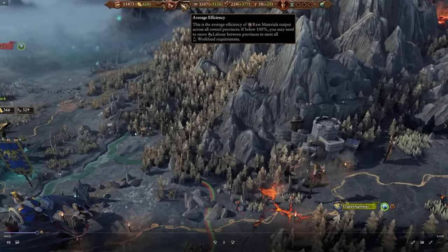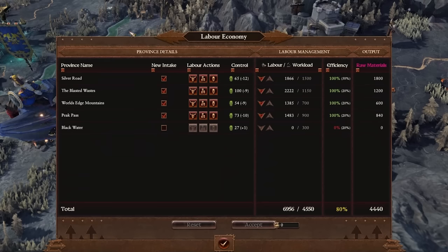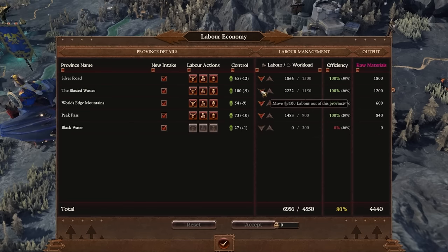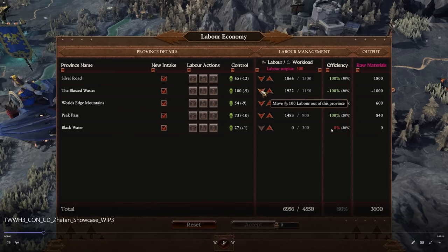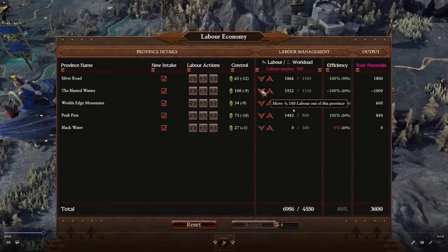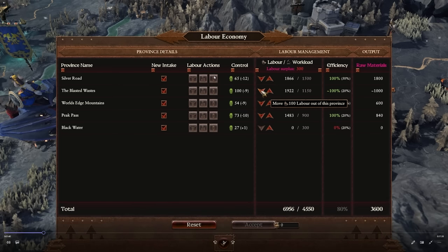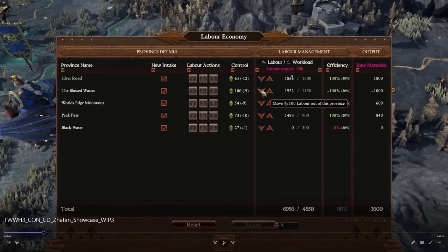Let's start with the labor mechanic. It shows us our efficiency of our labor economy. Something like this is probably going to tie into the Dark Elves as well — it's very similar to the Dark Elves slave mechanic but obviously different. We can see Blackwater has 0% efficiency causing a huge anchor against everything. We can move labor in and out of the province to help with efficiency across the board, turning on new intake from new locations and performing different labor actions from the province management panel.